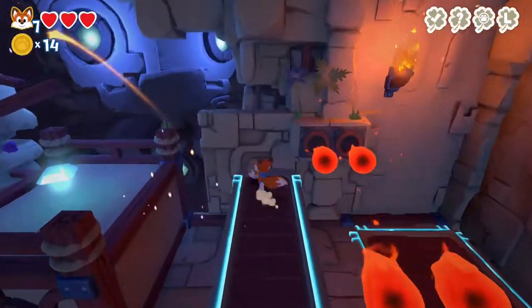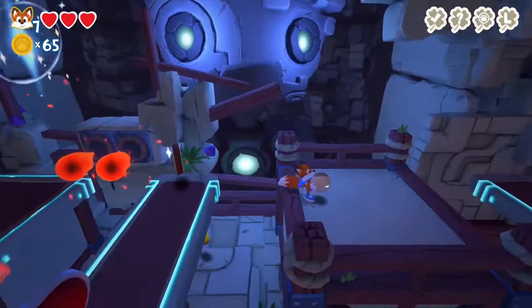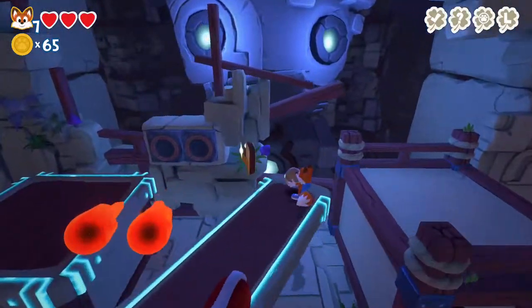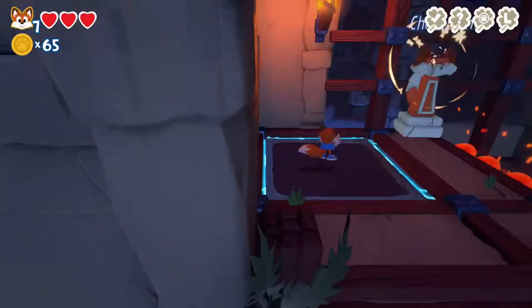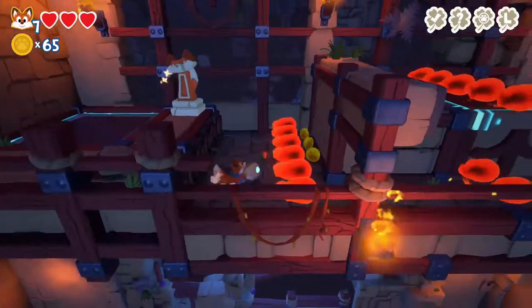In Super Lucky's Tale you play as Lucky the Fox, who comes from a long line of guardians sworn to protect the Book of Ages. The goal of the game is fairly simple - you have to get your sister back and retrieve the Book of Ages. It's not the most engaging story, but it's all about collecting four-leaf clovers, and there are 99 of them to collect.